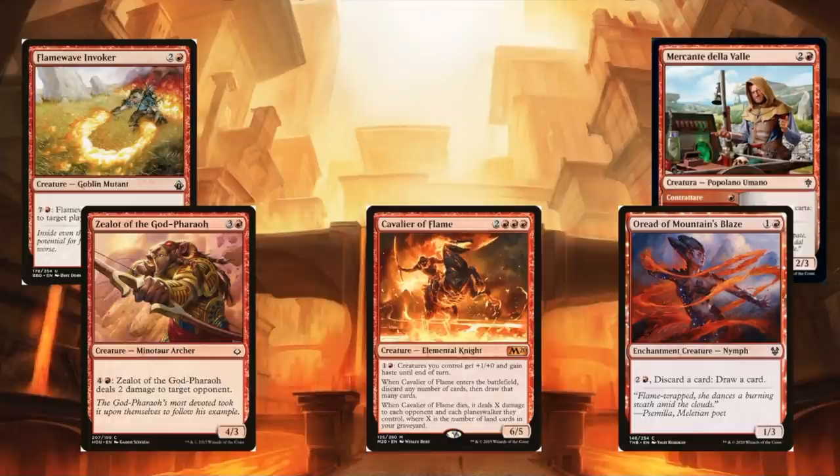Cavalier of Flame is a pretty cool card if you want to do a creature thing — it's not a terrible place to spend that mana, but it will be a little bit easier to interact with than other options. And of course, big burn spells and Eldrazi are self-explanatory great places to park infinite mana. These are the options more unique to this particular deck.